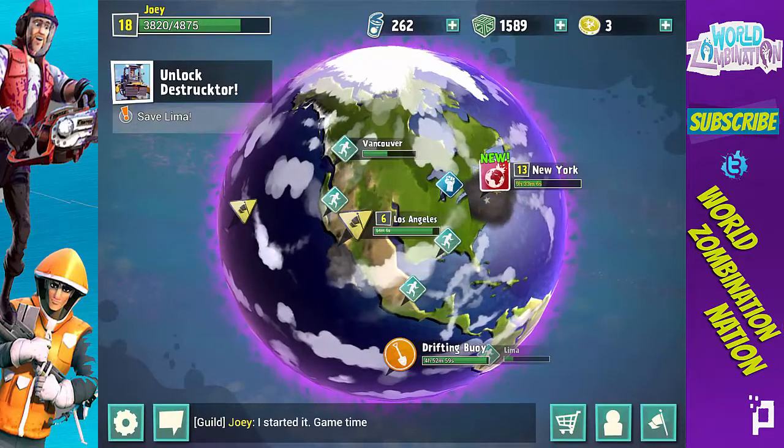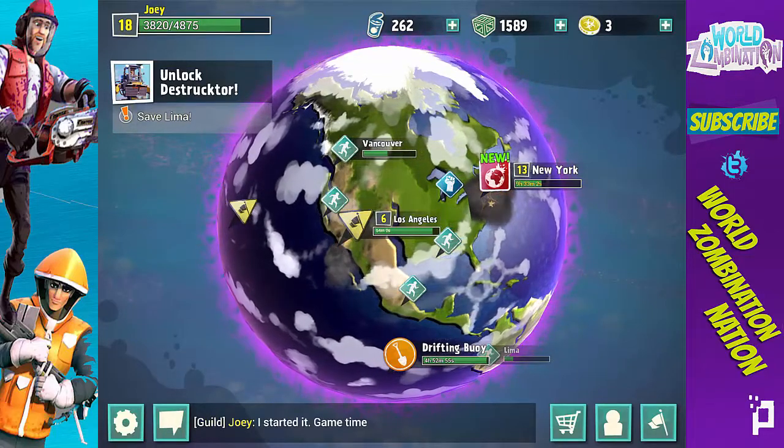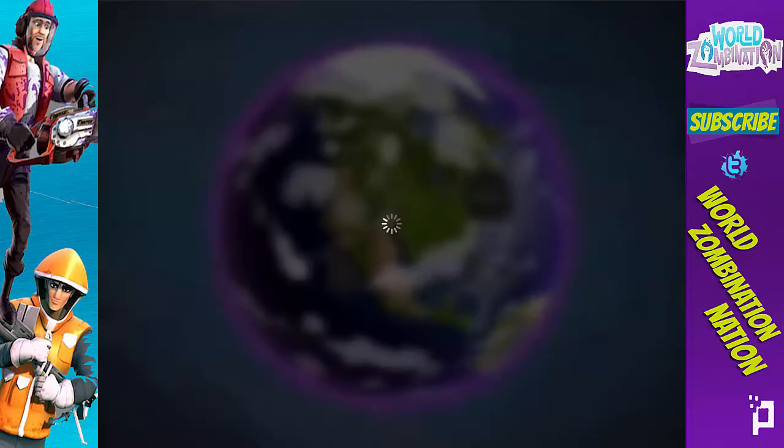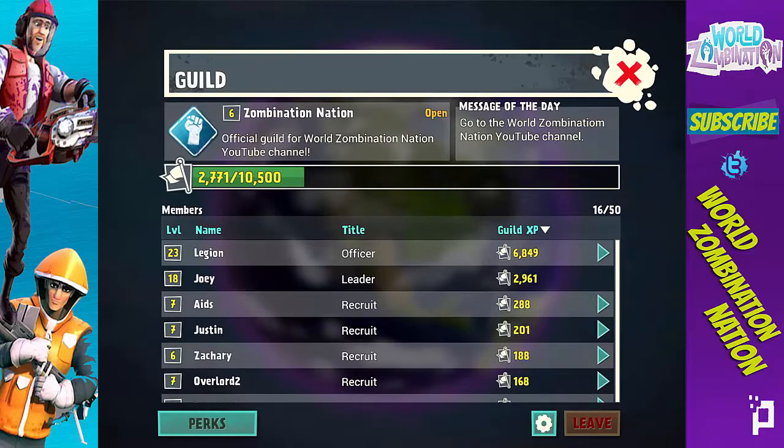There's also a fix to prevent VFX from moving with the camera drag. Last thing: they added commas to guild XP so big numbers don't seem so darn big. Let's check out the guild as an example — as you can see with me and Legion, they added commas to the numbers in the thousands: Legion has six thousand, eight hundred forty-nine; I have two thousand, nine hundred sixty-one.